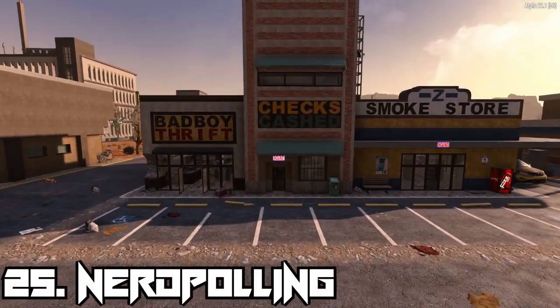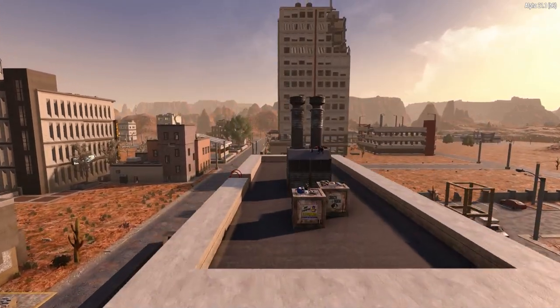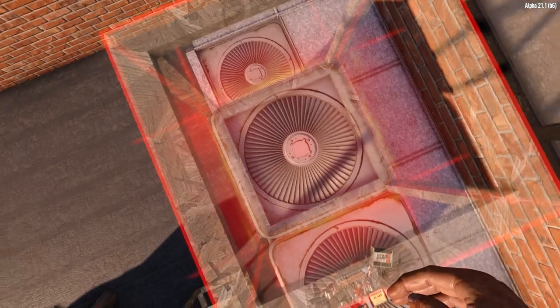To gain access to hard-to-reach areas, you can create wood-framed towers to bypass the interiors of POIs and get to the best loot, usually found on the rooftops of these locations.